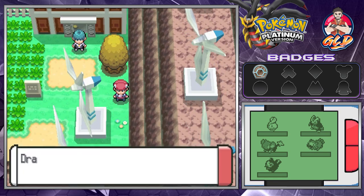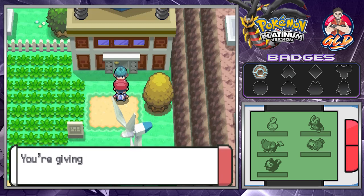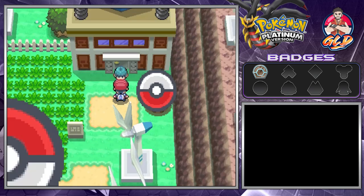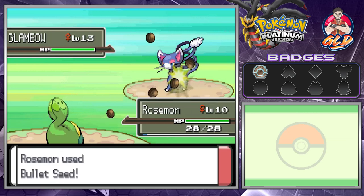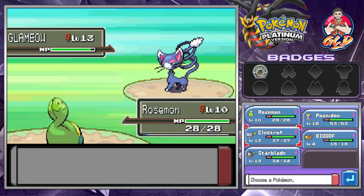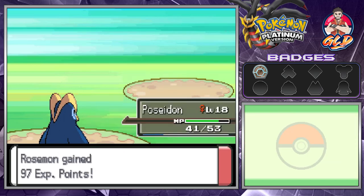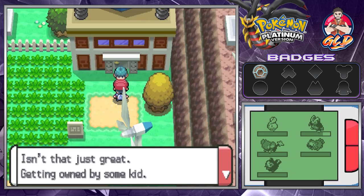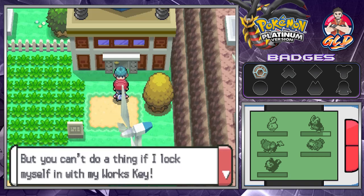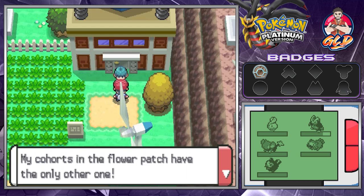Here we are at the Valley Windworks — grabbing a Potion. A grunt blocks us: 'Don't you dare go into the Valley Windworks. I got orders to keep everyone out who isn't part of Team Galactic. You're giving me a look that says you're going to try and get in — you'll have to battle me for it.' Taking on a Galactic Grunt — buffed up, going with Bullet Seed. Not strong enough, switching to Poseidon and going with Bubble. We defeated a Team Galactic member.